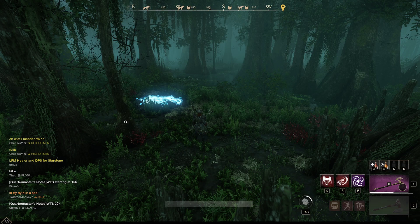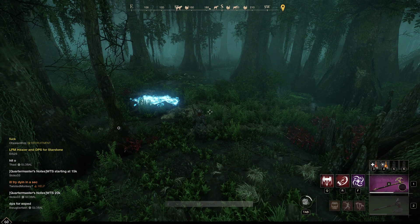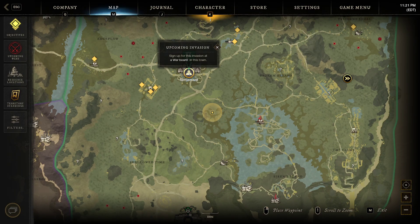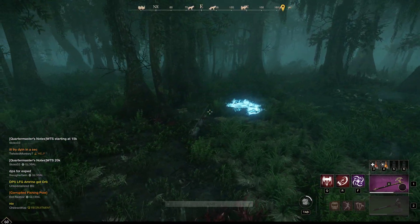Hey guys, welcome back with another New World video. Today I'm making another guide on how to make some quick and easy gold. Just like my last video, this is also in Reekwater. Last video I showed how to make gold farming Soul Quintessence — this video I'm going to be showing you how to make gold farming Azoth Springs.